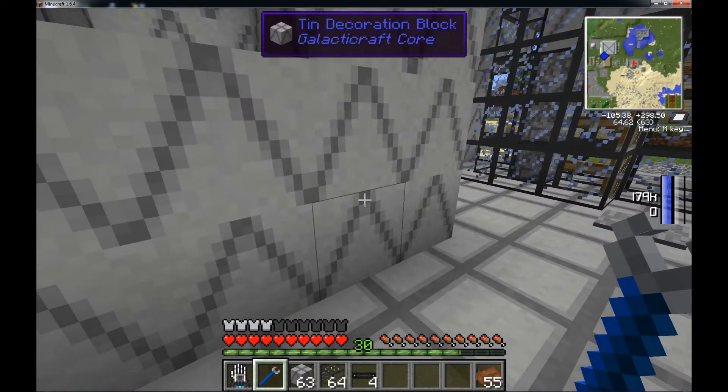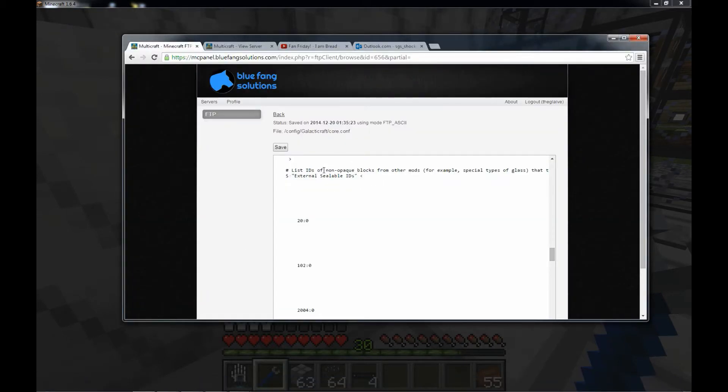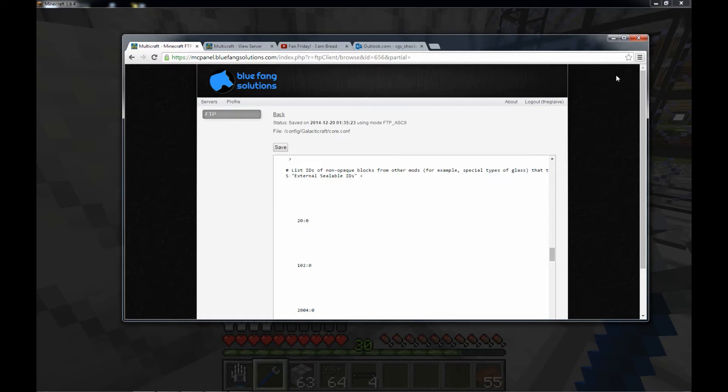Just to show you that I added it — let's go back here. It says list of IDs and non-opaque blocks from other mods. You should recognize it's solid blocks, and it's supposed to be ID then metadata. So I added 919 and it didn't work. Then I also added 919 with no metadata information. I also added Sticky Pistons. I saved the file and restarted the server, and it's not allowing me to use these blocks.